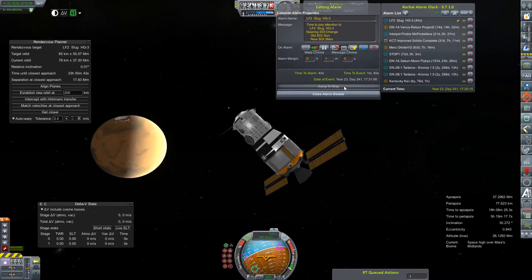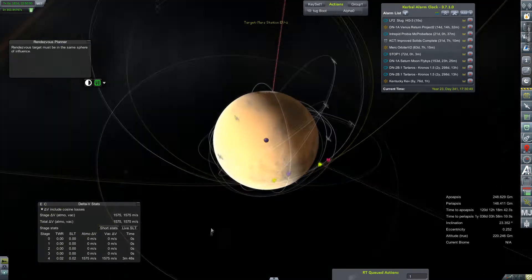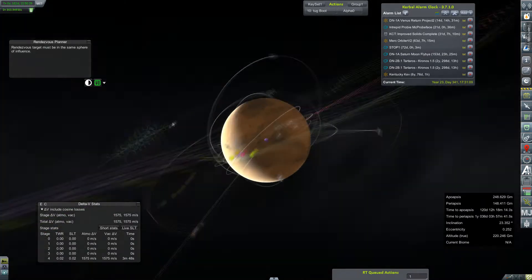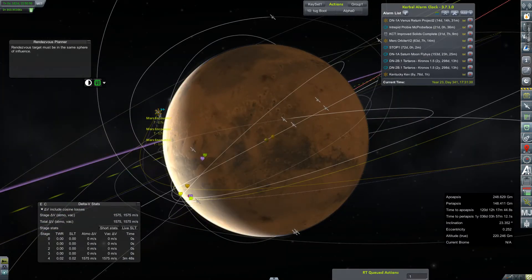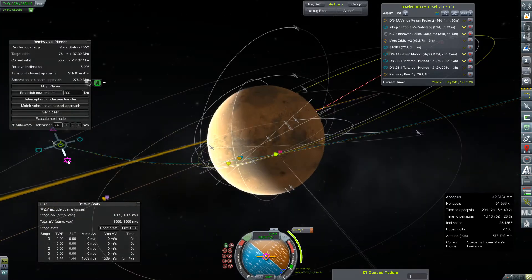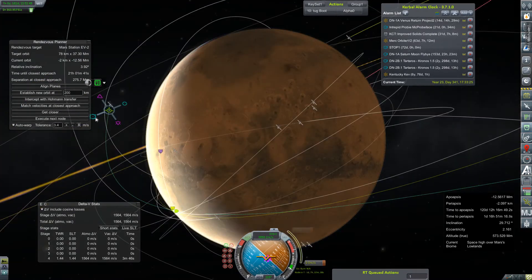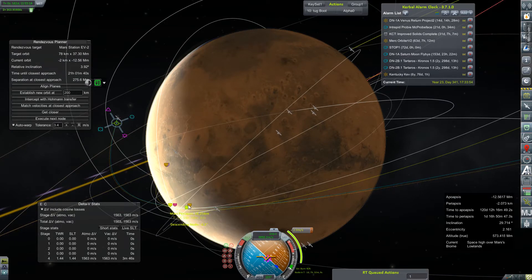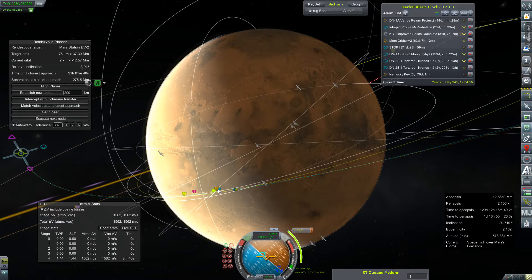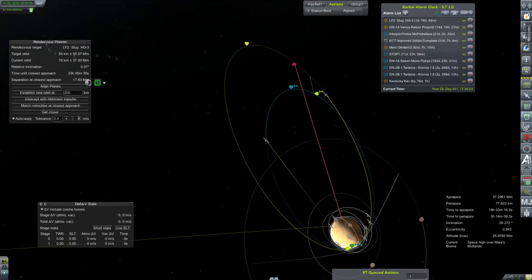Back out to the station core, then I realize our other slug is about to make its entrance into Mars SOI and I have not corrected its inclination or its approach. We're going to jump to ship and take care of that — we'll set up a node before we change into the sphere of influence and try almost fruitlessly to line up our periapsis at an aero-capture altitude with the ascending or descending node of our station core. There was probably about 20 minutes of me tinkering with nodes and blowing past them, but I think we've got a pretty good one set up. Really hard to read those numbers with Mars being just so gosh darn shiny. We'll make the correction with RCS, set a node to time our approach, then switch back to our station core.